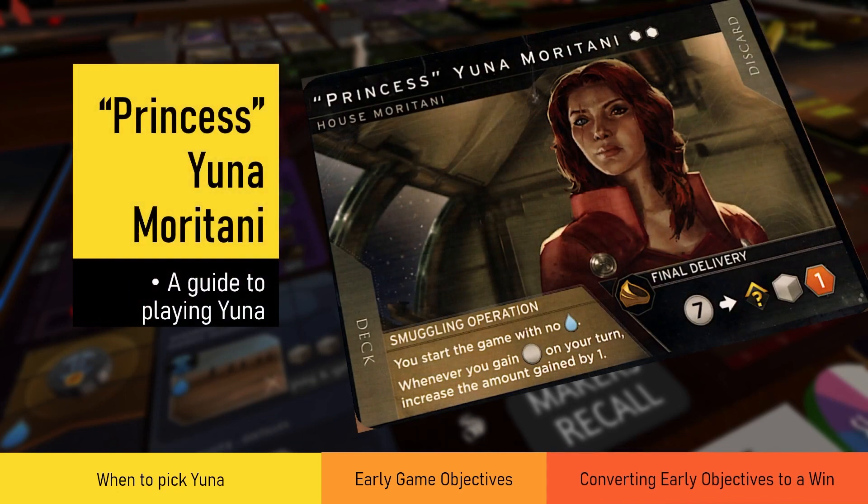That's how you play Princess Yuna Moritani. She likes to get salary early through objectives that grant you advantage via salary. Get your Sword Master, get your High Council, and let that win you the game. I have a game where I played Princess Yuna without buying great cards but played against Ariana who went Truthsayer Turn One, and I very handily won in round seven. I'll put a link to it here. Thanks for watching — if you want to see guides on other leaders, write it in the comments and I'll do my best. Hope you enjoyed the video, see you around.